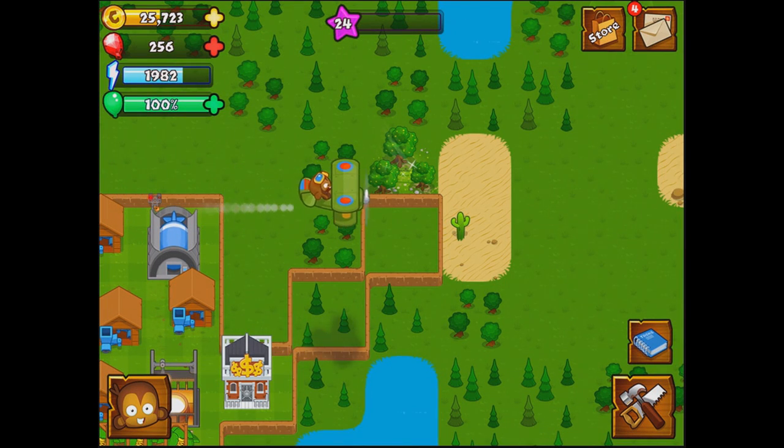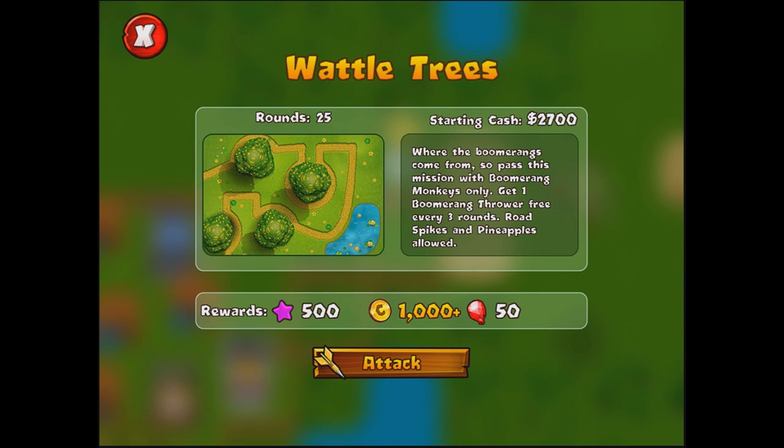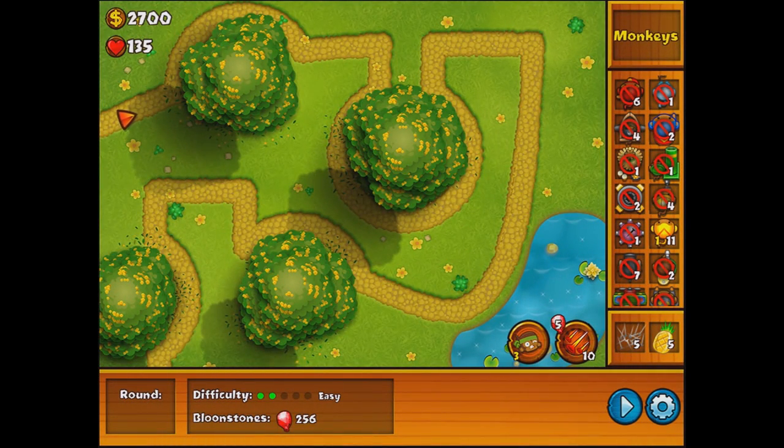Hello and welcome, my schnaf schnafs. We haven't heard that one in a while, but today we're going to be having some fun. We're going to be playing the Wattle Trees mission. This is actually a fairly common mission — we've seen it a lot, so I hope it's not too boring for you guys. I'll talk about something sort of interesting during it. It's not going to be ice skating this time, for the other people who were complaining about my ice skating dilemmas.